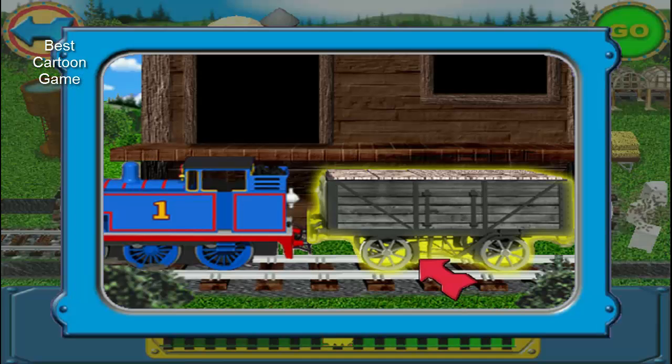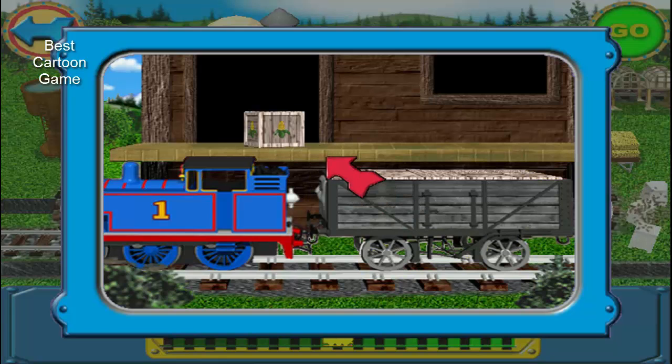Click on the truck to unload the cargo onto the platform.